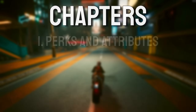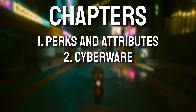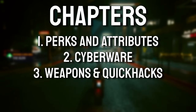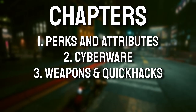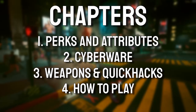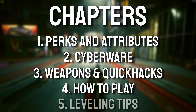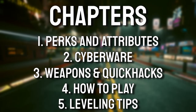With this guide, I will explain the attributes and perks and which are essential for this build. Then I will jump to cyberware and tell you which is essential and which is not. After this, I will briefly talk about the weapons and which work best, including which silenced pistols are the best and how to get them. Then I will explain the game plan — how to play with this build.